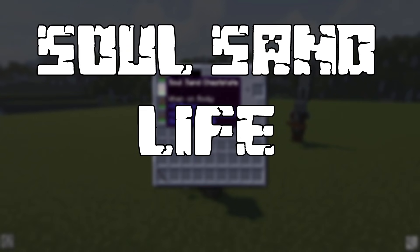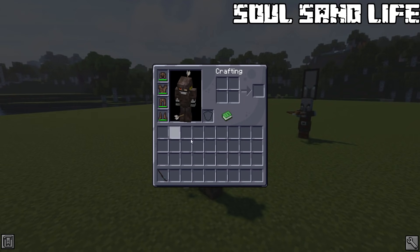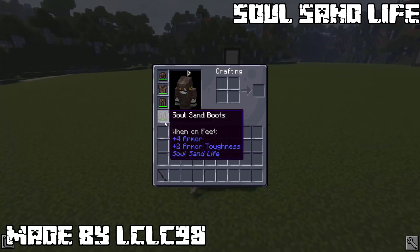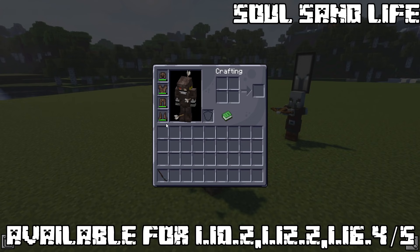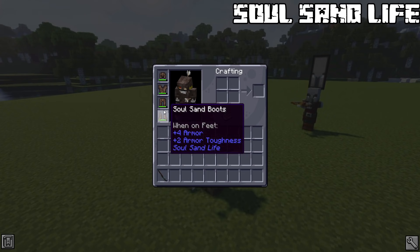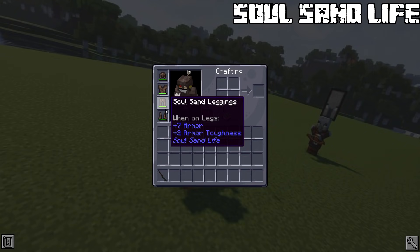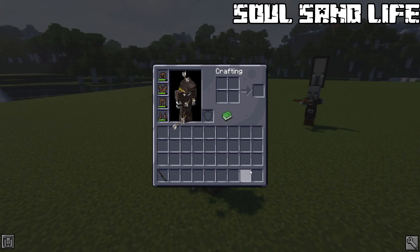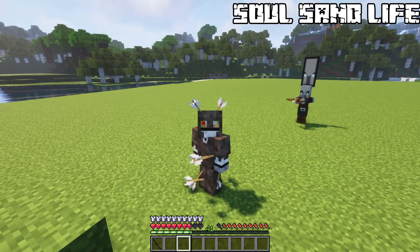Soul Sand Life. Before we continue I want to show you this small mod. Soul Sand Life adds some new soul sand related items — a full new armor set made out of soul sand and a really epic looking sword. Unfortunately it isn't balanced just yet, as the soul sand sword is as strong as netherite. With some tweaks this could be a good mod, as using soul sand for armor nearly as strong as netherite is too much. It has low durability, but I would rather say it should be lower or equal to iron, since netherite tier is too much given how easily you can get soul sand.